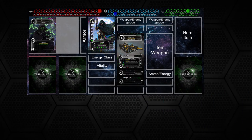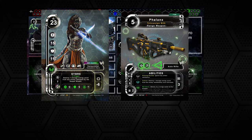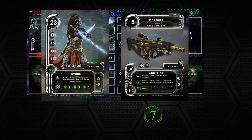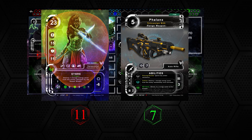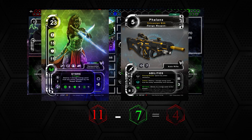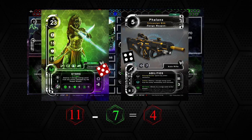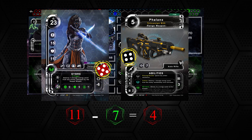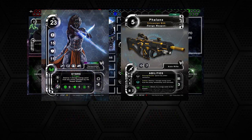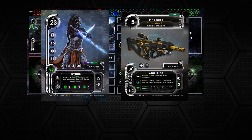Now you can target the enemy. First, determine your weapon's targeting value — 7 is your targeting. Then determine the enemy's defense value — 11 is the enemy's defense. Now subtract your targeting value from the defense value, leaving the enemy with 4 defense remaining. Roll the dice to meet or exceed the remaining defense value. You rolled a 9, exceeding the remaining defense value. Now you can deal damage to the target enemy. Refer to your weapon card to determine how much damage you deal — you now deal 3 kinetic damage.